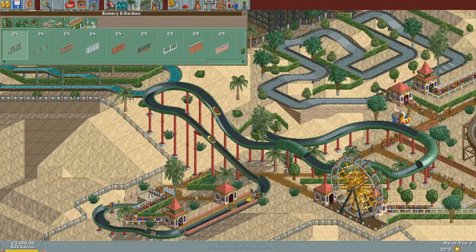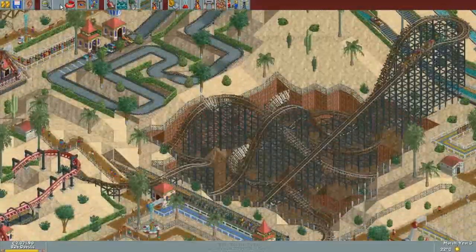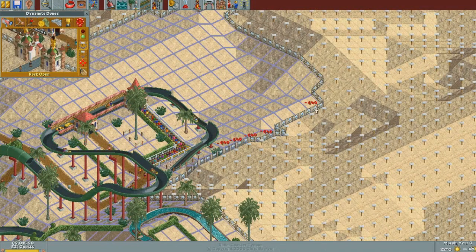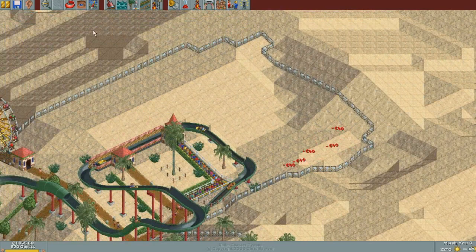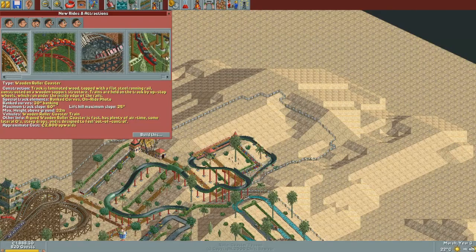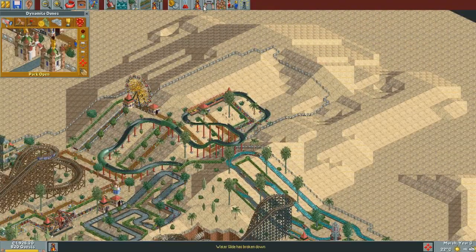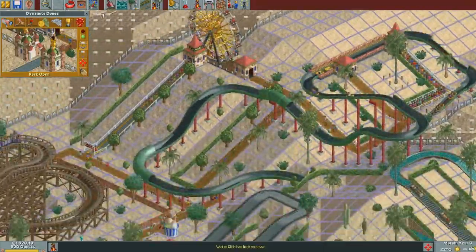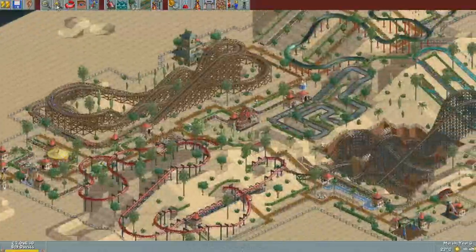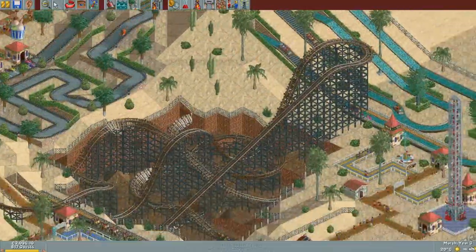Somebody said that I forgot a fence over here, and I actually did, so people can actually jump into the gap there. But not anymore - saved myself there. I've got plenty of money again. I was actually hoping - and I don't know this for sure, I haven't played this in a very long time - but I think that the next coaster you get on this thing is the Corkscrew Coaster. And the Corkscrew Coaster is sexy, so I definitely want to place that thing. I think the rest of the park just looks cool.